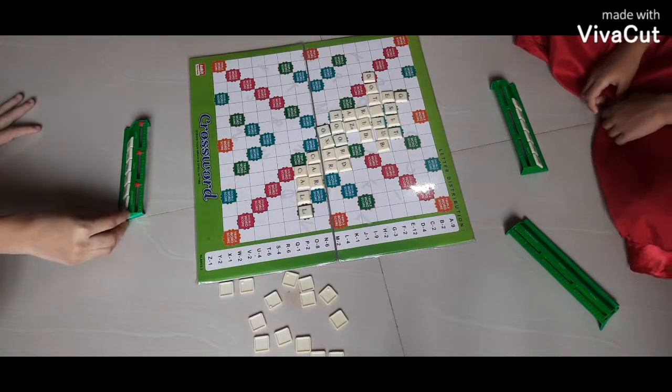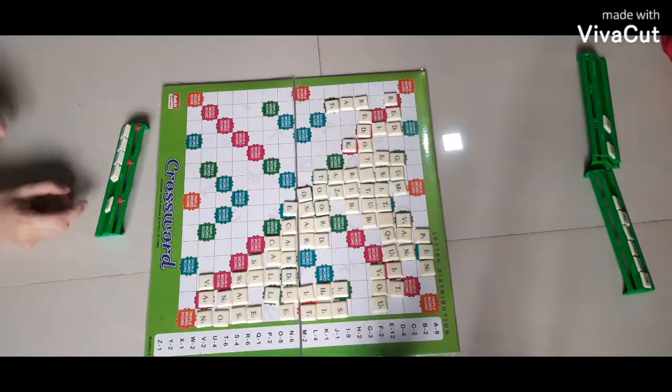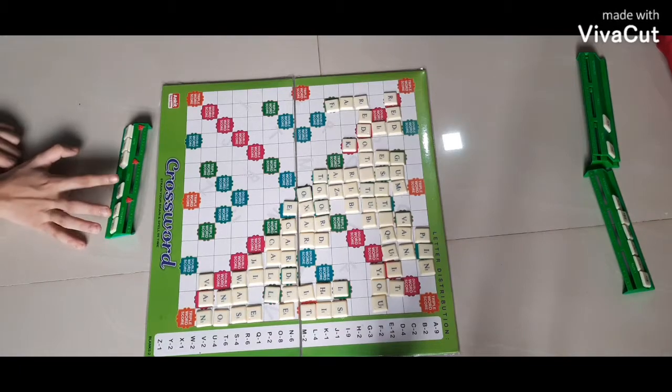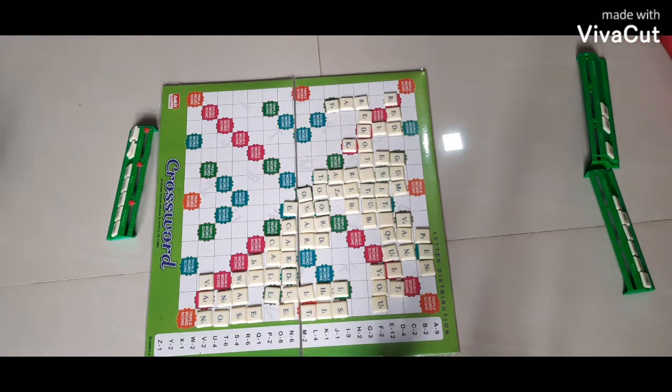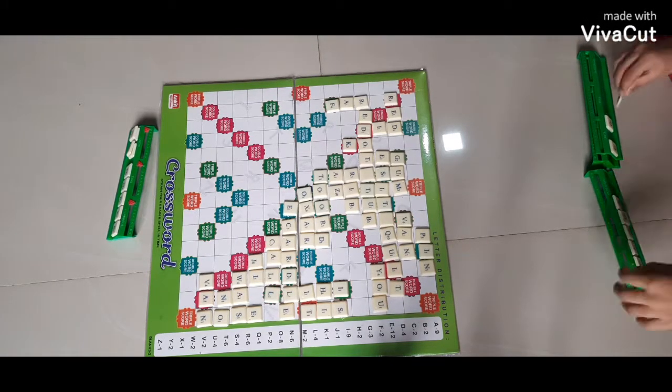At the end of the game, each player's score is reduced by the sum of his unplayed letters. And if one player has used all of his letters, his score is increased by the sum of the unplayed letters of all the other players.